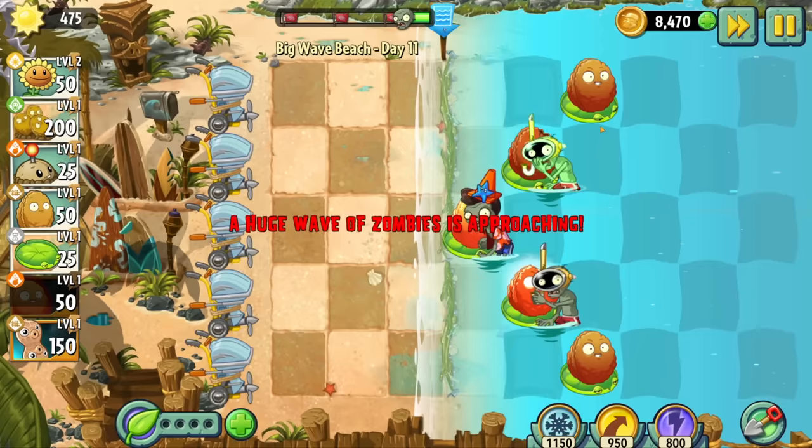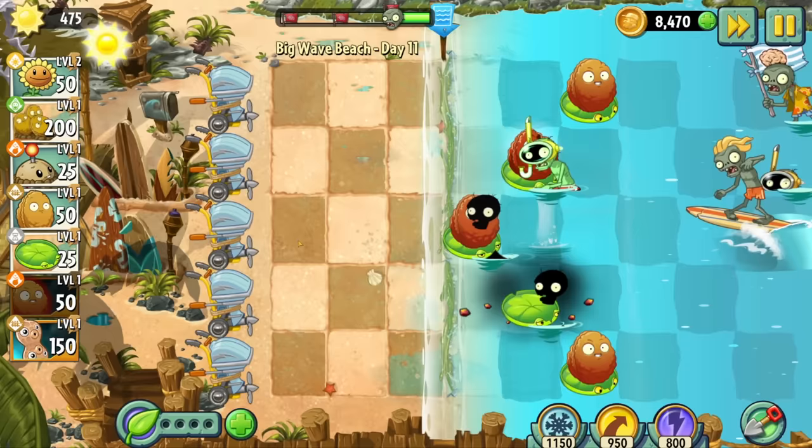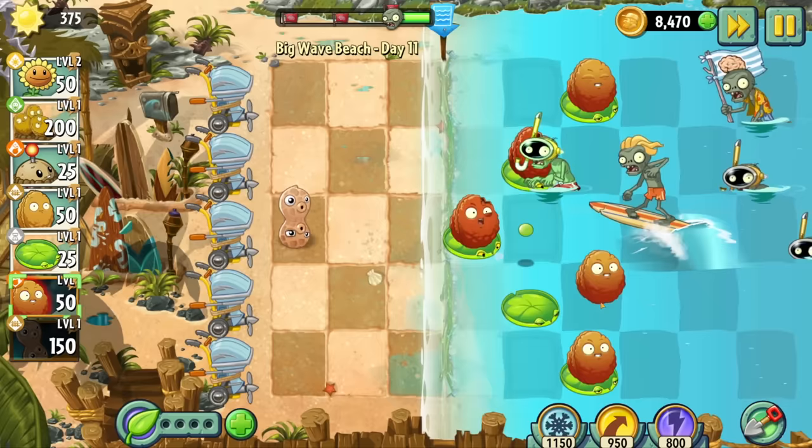Day 11 has a new player in the surfing zombie. Unlike other insta-kill zombies, this guy's a threat — even though we can just blow them up with our exploding nuts, he kills the lily pad underneath the nut as well, and he leaves a surfboard despite being atomized on the spot. Other than that, this one was sweet.